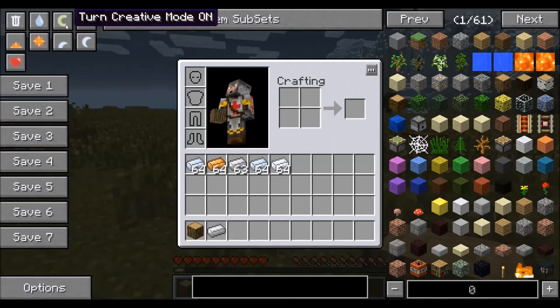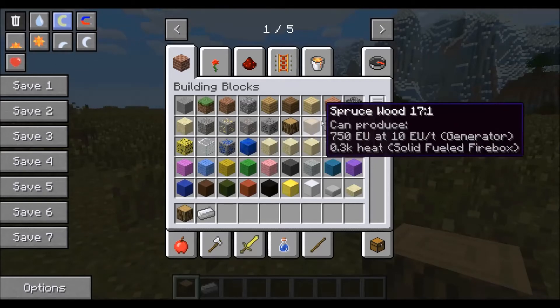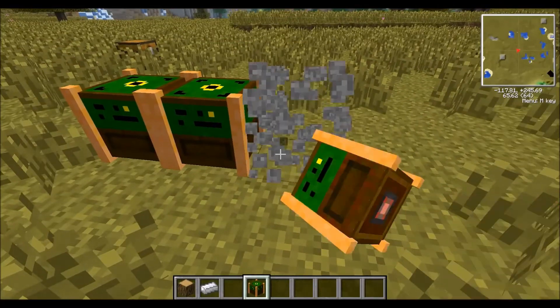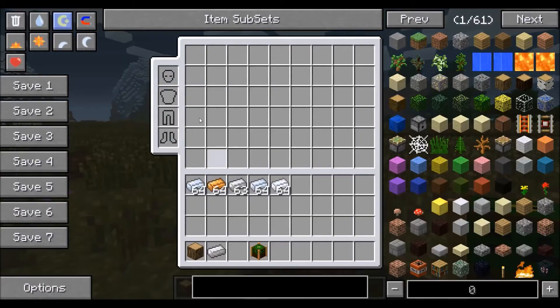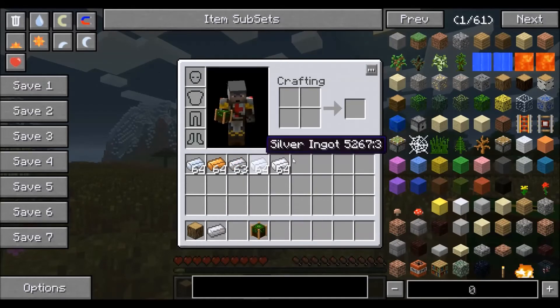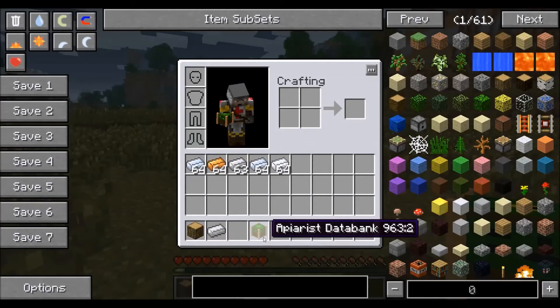Another option in cheat mode is to turn creative mode on or off. By hitting the C right here, you'll be able to turn it to creative mode, which will give you access to all the different items. You'll be able to just place them and break them just like you would in creative mode. When you're done with creative mode, just hit C again and you'll go back to survival with all the items from creative plus your original inventory, and we're back to survival mode.